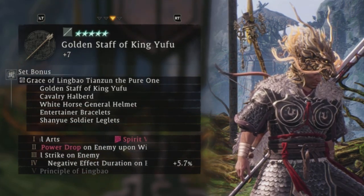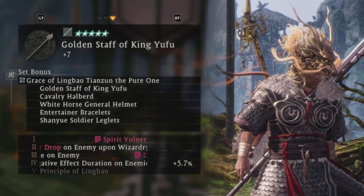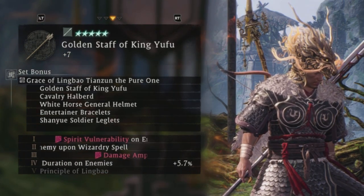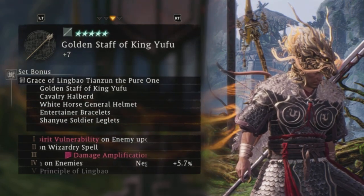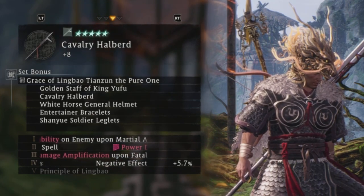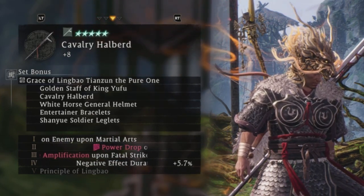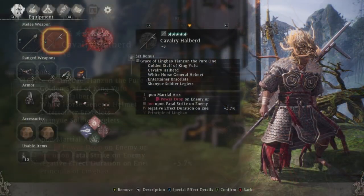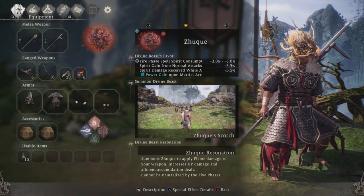Set bonus number two: power drop upon enemy wizardry spell, which means every time we use our spells — like fire — they're going to be dealing less damage, so we can survive more. Number three: damage amplification upon fatal strikes, which we're setting up for, meaning we get more power every time we get a fatal strike, plus negative effects on enemies.